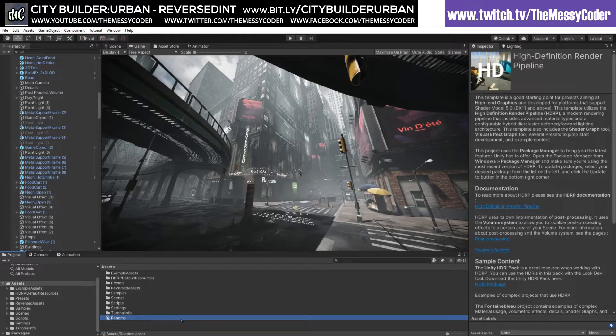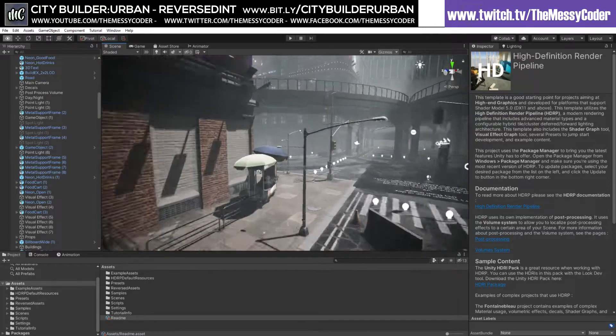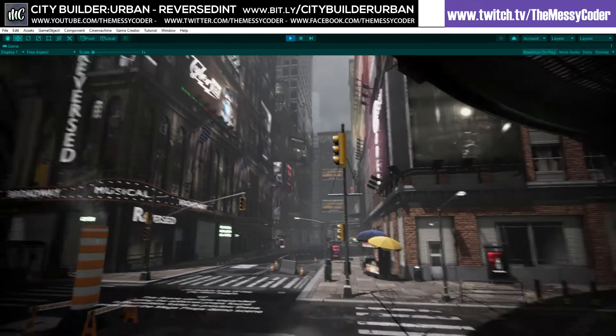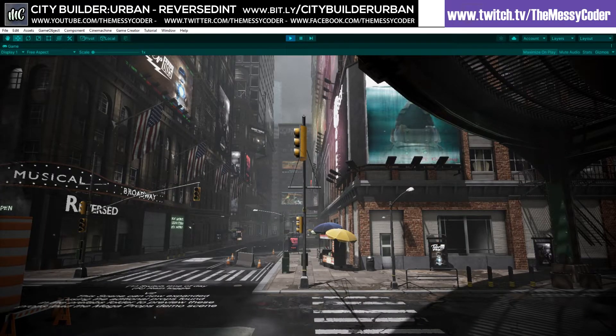Here I am inside Unity, playing about with HDRP and the City Builder Urban from Reversed Int. I bought this back in December and I haven't touched it until now. I had a few issues when I put it in, and the devs of Reversed Int have been so helpful — they've been great. It's like five stars when it comes to support. Now I'd like to point out that this is not a City Builder.